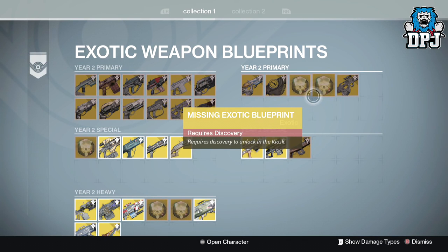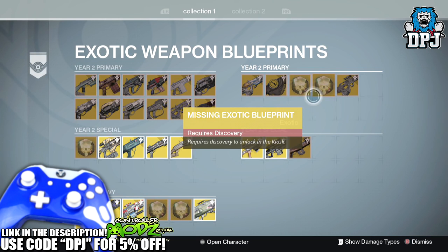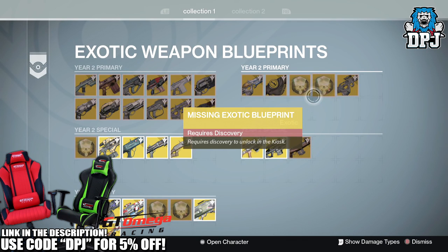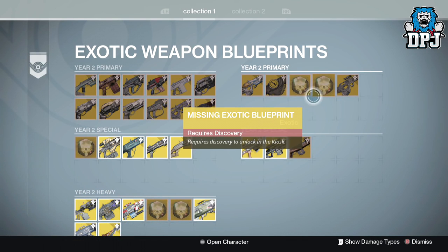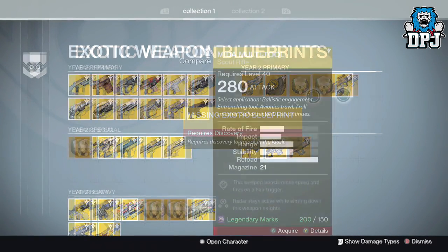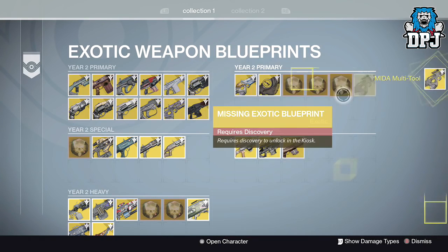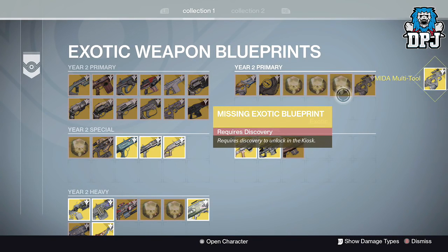What's going on guys, it's your boy DPJ here today with another Destiny video. Just over two months ago I uploaded a video titled 'This Secret Exotic Weapon,' where in the video I demonstrated how an extra slot would appear within the blueprints folder. It would appear when the year two version of the Mida Multi-Tool was bought, and this was pointed out to me by a couple of you guys on Twitter.